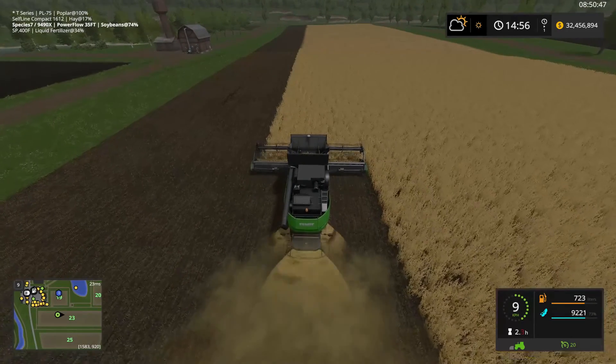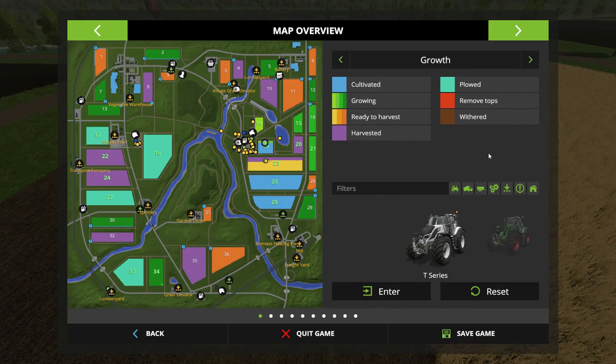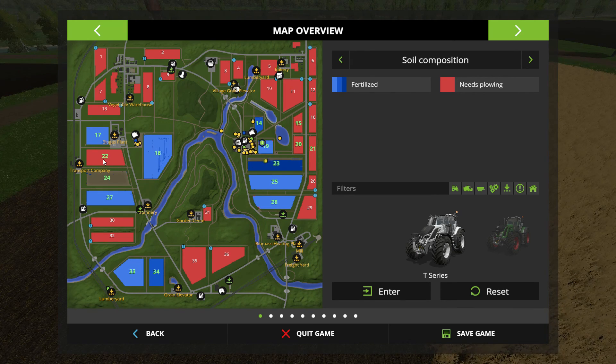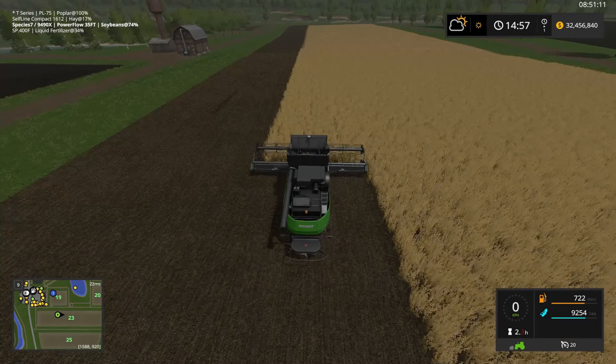Let's have a little look here. Yeah, there are a few fields we own that do require plowing: 15, 20, 21 — those are relatively new purchases. 22 hasn't been worked yet, 24 and 27 have. Cool.